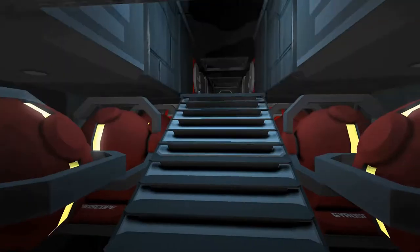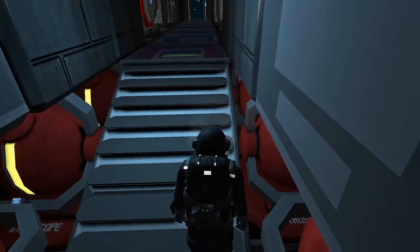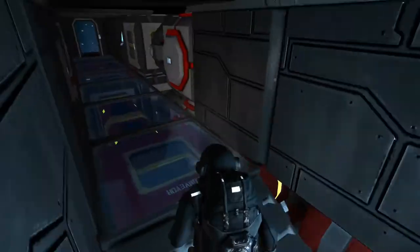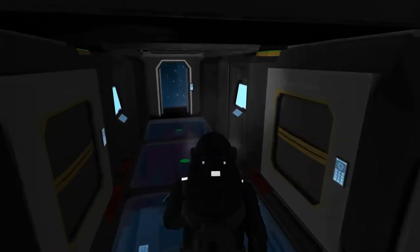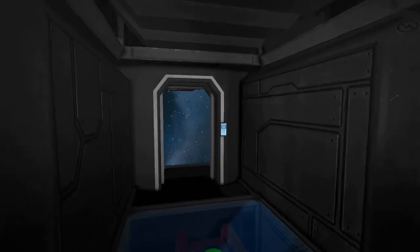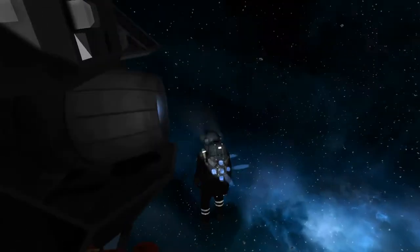Just outside of this passageway we've got our stairway going to the back of the ship inside this little passage corridor. We've got batteries, nuclear reactors, and our gravity drive — the bread and butter of this ship. There's cargo containers and programming blocks, and you can actually write code — there's some code in it already.